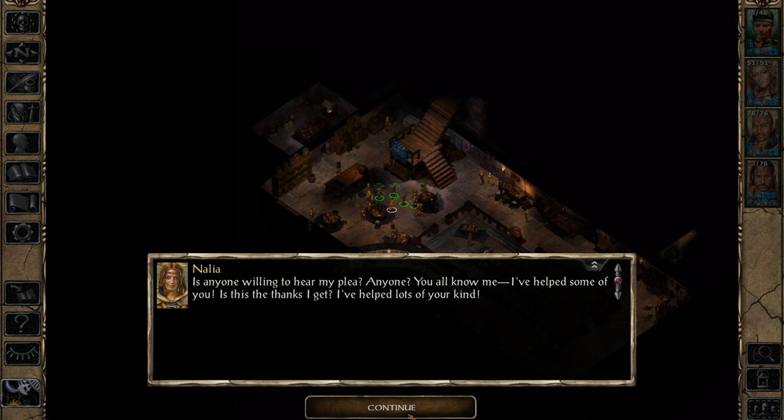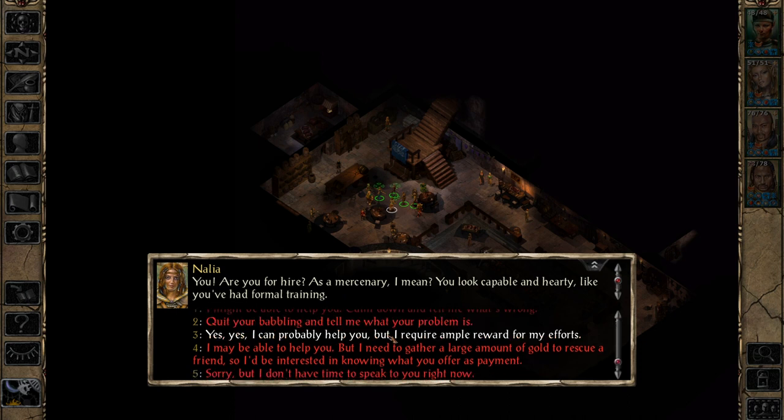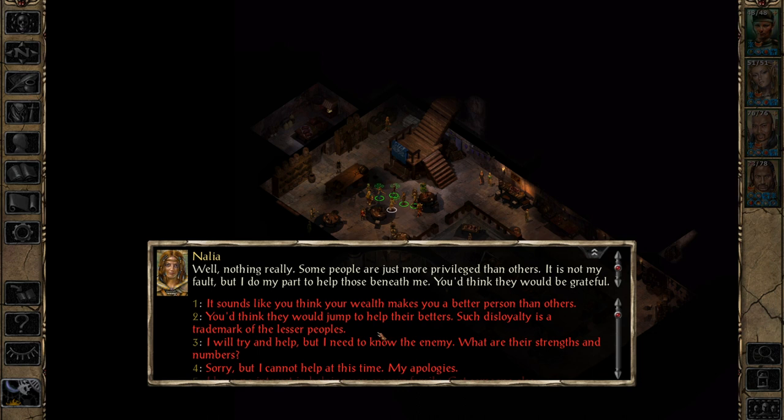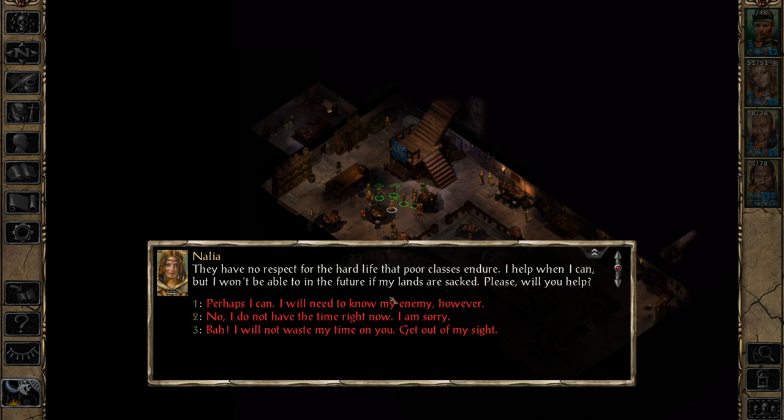Even outside of the Enhanced Editions, Baldur's Gate 2 had a few romances available — only about four, so it wasn't a highlight, but it was there. The Enhanced Edition added romances in Baldur's Gate 1 for the new companions added to that game. Overall, the companions in BG2 are much more fleshed out, and this is actually one of the first instances of that famous BioWare romance mechanic. Personally I don't really care about romances, but companions with an actual storyline and character progression is much more rewarding. In BG1, only a couple of characters interact meaningfully beyond that initial quest.